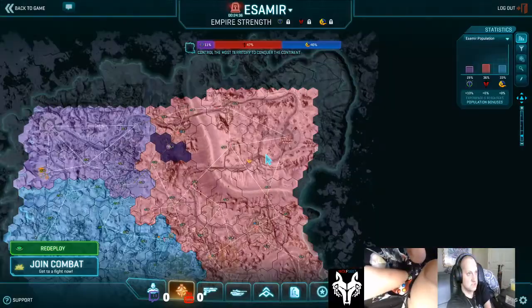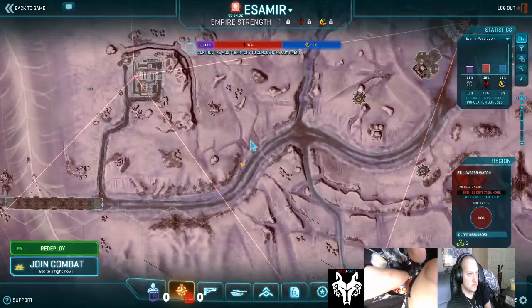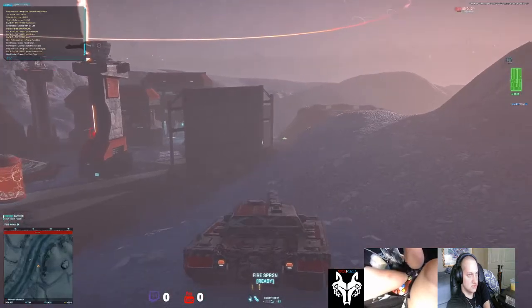I'm on Esamir, as you may notice, right here really close to the warp gate. The line is right up ahead where I can't build anything going that way - which is the no-deploy zone.